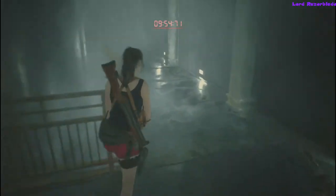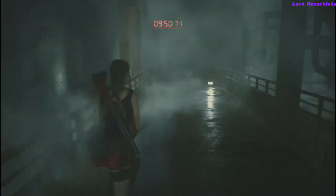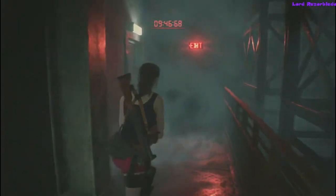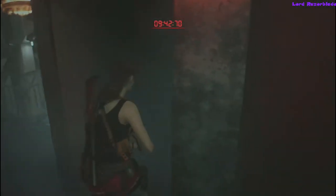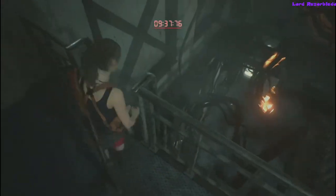So once you start off, you're just going to basically run past everything. Run past these plant zombies, make your way through the door in the back — hopefully these doors aren't being stupid on you like they are for me. Go ahead and grab that herb if you feel like you need it, then head on down the ladder.